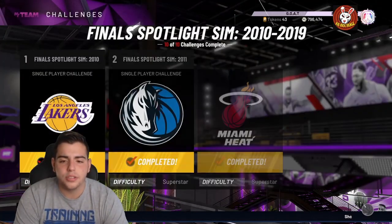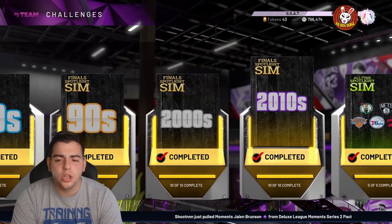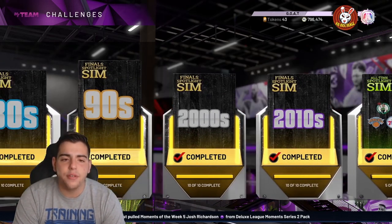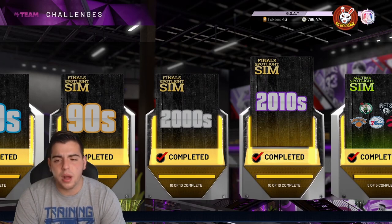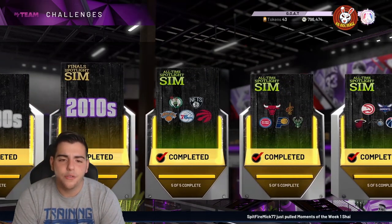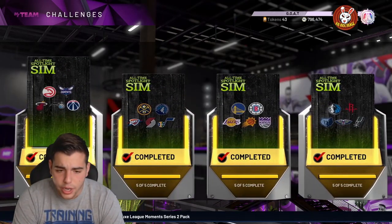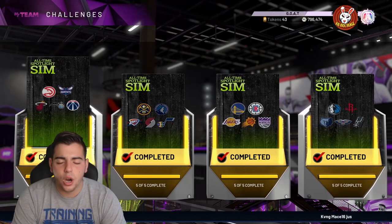These next Spotlight Sims are 110% worth it — I completed them. You get five free Galaxy Opals plus GOAT Larry Bird, who is absolutely incredible and still running on my god squad. It's about 50 solos, roughly a 30-to-50 hour grind at about 30 minutes per game. GOAT Larry Bird has a money jump shot, he's pretty much all 99 everything, and in my opinion the Opals in this pack are better than those from the GOAT Curry sims, which I also completed.